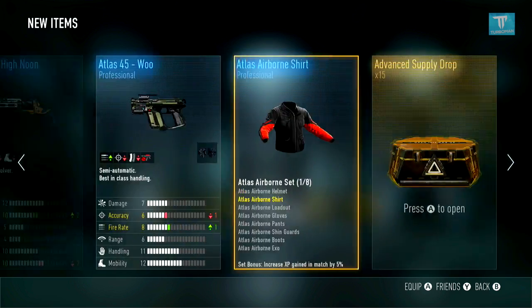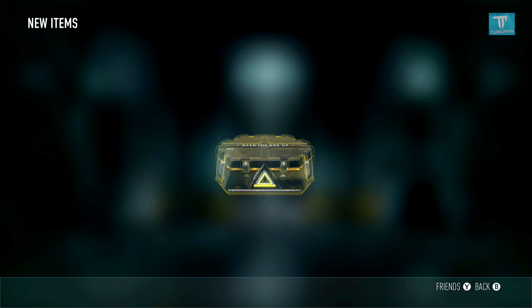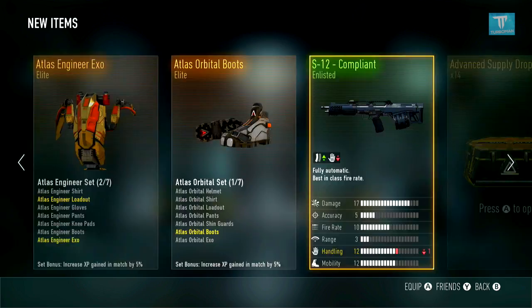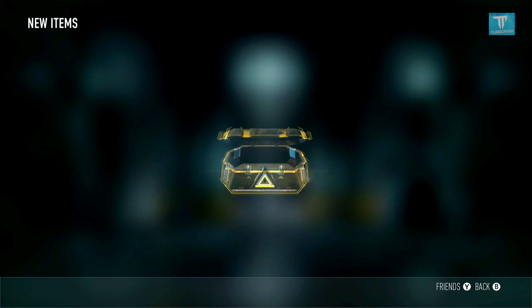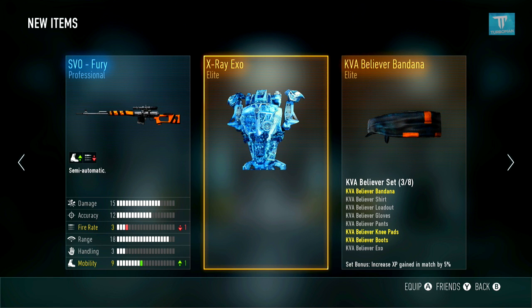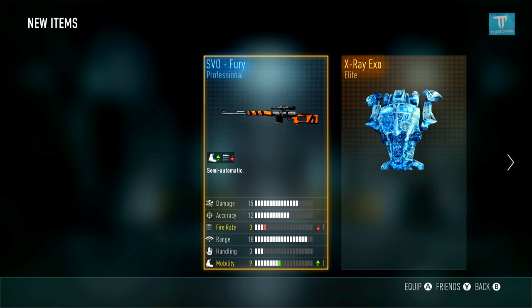It leaked — it leaked! It's turbo time! We got the SVO! Let's go baby. So let's take a look at this real quick — SVO Fury, it's a Professional, and it has a minus one fire rate and plus one mobility.